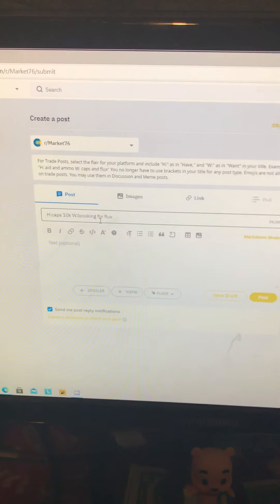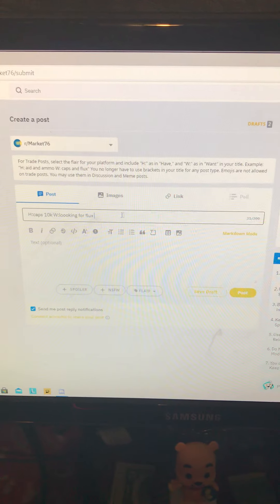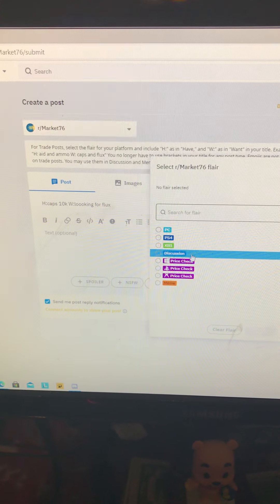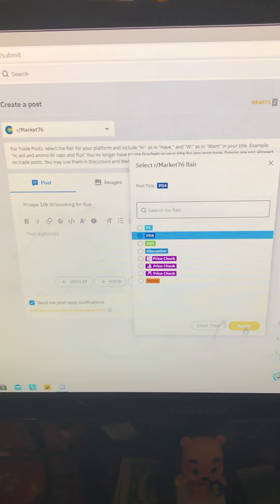So I have something — I don't really need it — but you put that just so it goes through. You have to click something called flare. You pick where you want to post it: Discussion, Xbox, PlayStation, or PC. I'm gonna go with PC. You click apply.